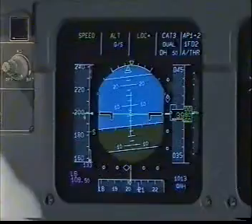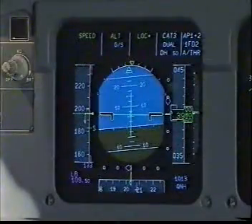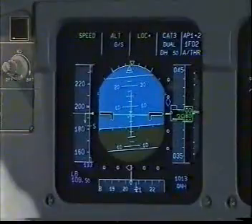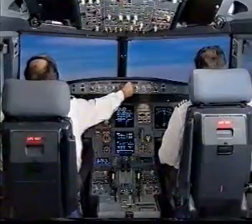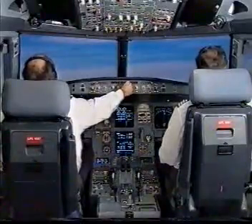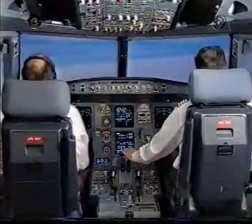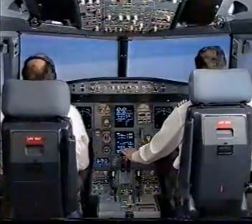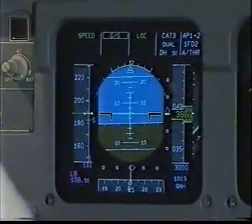Select Charlie Papa on ADF number 1. Charlie Papa is selected. Flaps at 1. Glide Slope Star, Go Around Altitude set at 3,000. Check. You have control. I have control. Lock Green Check. Glide Slope Green Check.